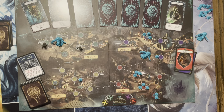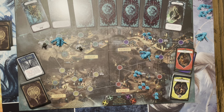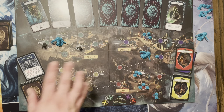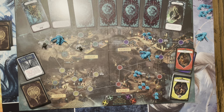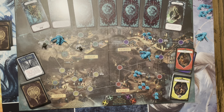Some cards when flipped have a Shoggoth symbol at the bottom, which means each Shoggoth on the board will move towards the nearest open gate. The good news is those Shoggoths are removed from the board because they went through the portal and went home. However, each one of those Shoggoths triggers another Ancient One awakening. In a game like this, four Ancient Ones could awaken in one turn, which surely would have meant the destruction of the world.